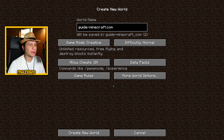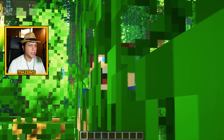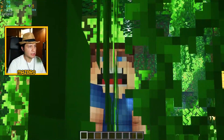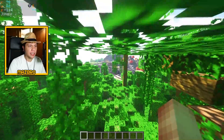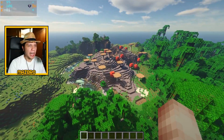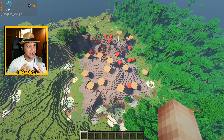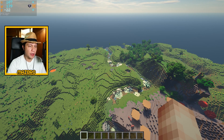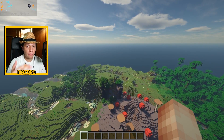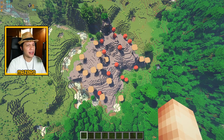Seed number four — here's the seed number on your screen. This one is from guide-minecraft.com, so I don't claim to find this seed. You spawn in a jungle, and I'll just fly up so you get a better view. Right in front of us is a mushroom biome — and check it out. Number one, it's fully landlocked, meaning there are no ocean biomes by this mushroom biome, which is very rare. Number two, it's probably the smallest mushroom biome I've ever seen. That is super rare and deserves to be on this list.